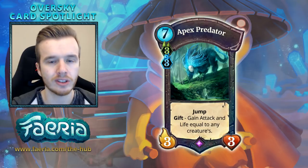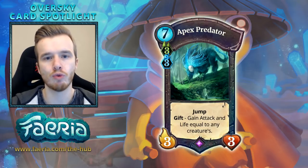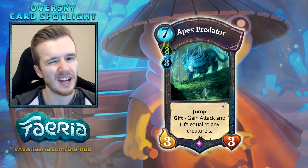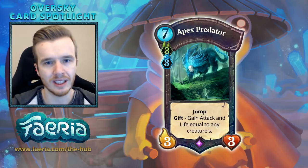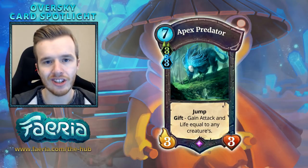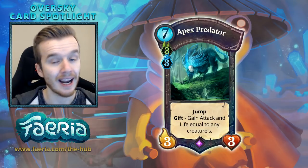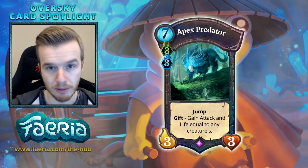Blue Green got some fantastic cards — the Octopus, the Frog Tosser — but Blue Green has kind of gone into the ramp Skywhale kind of area instead of focusing on this dual colour creature. So let's get into some matches and see how my OverSky deck performs. If you'd like to see the deck list, be sure to check out the article in the description below.